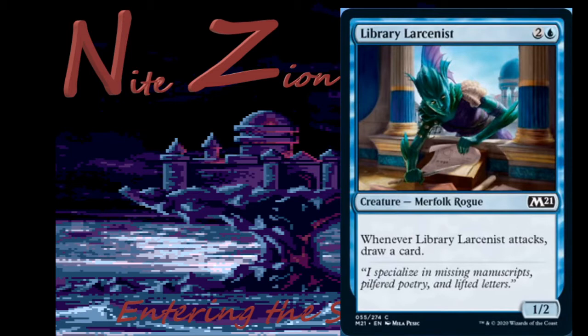Library Larcenist — 2 and a blue, Merfolk Rogue, 1/2, common. Whenever it attacks, draw a card. That's expensive — I'd much prefer this at 2 mana or as a 2/1. It's going to basically replace itself, but you've spent 3 mana to do it. I'd actually prefer it at 2 power or unblockable. I'm probably not playing this card. Outside of very specific blue-green tempo decks where it can just keep the gas flowing, 3 mana is just too much.